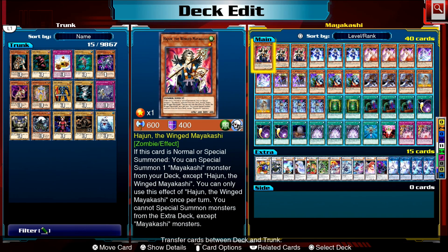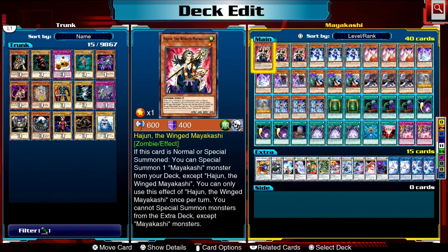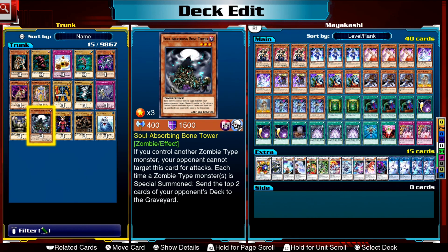Mayakashi are a deceptively simple deck to play — they're not very difficult but they are kind of a combo mid-range deck and they are fun to play. There are two ways you can play Mayakashis: you could try the mill method where you summon Soul-Absorbing Bone Tower and every time you summon a zombie monster you send the top two cards of your opponent's deck to the graveyard. But we're not going for that — we're going for a more control-based method.